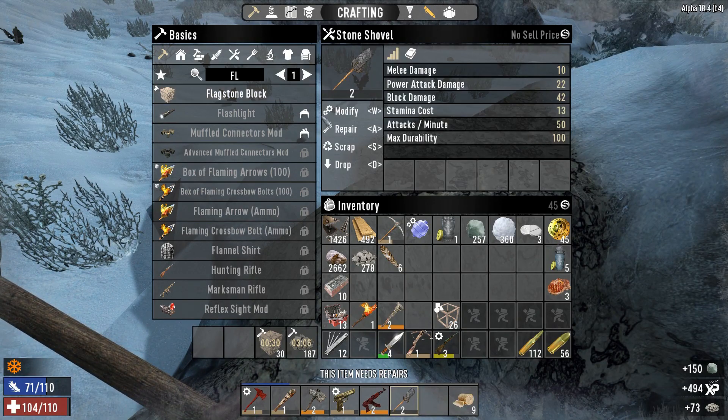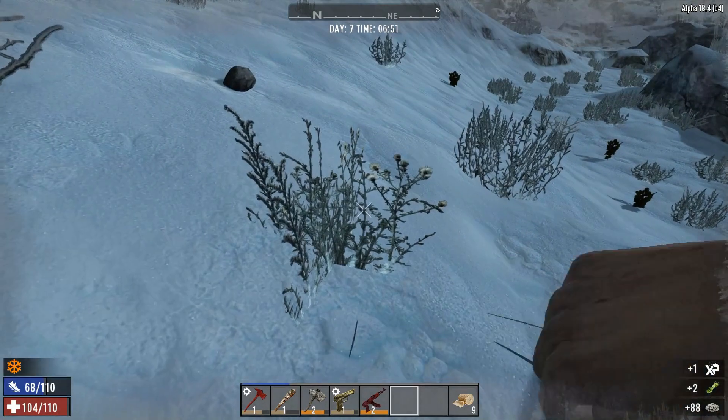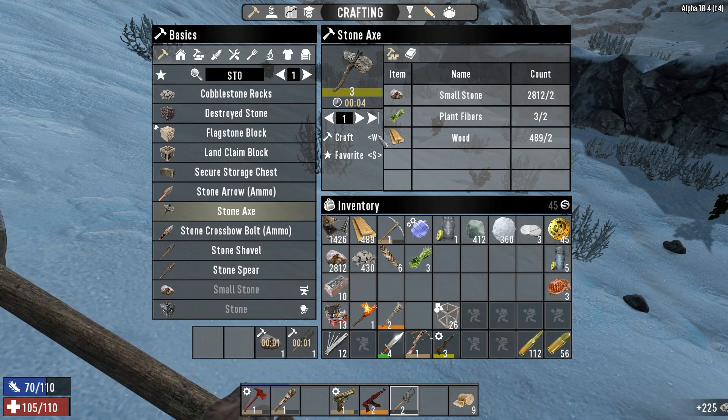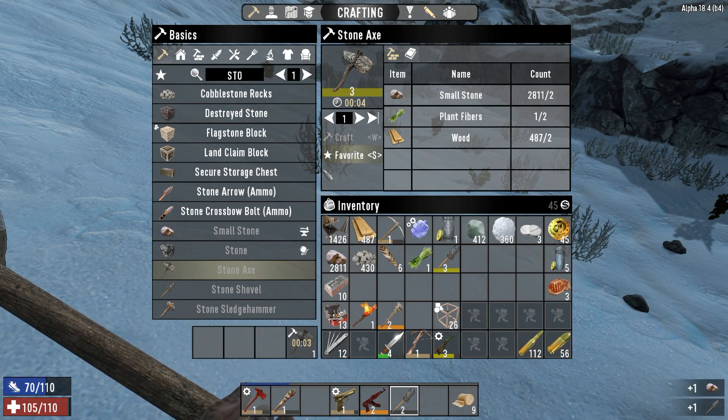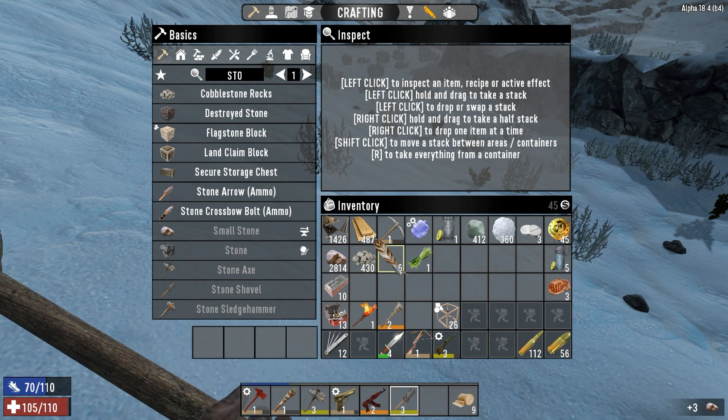Might as well take a minute to upgrade my tools, and we're gonna need quite a few cobblestone rocks, so we might as well start crafting those. My plan is basically to build around the bunker entrance and fortify the ceiling so they don't come in through the roof.